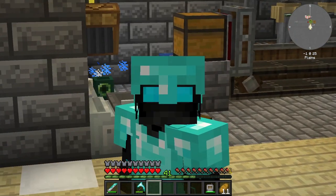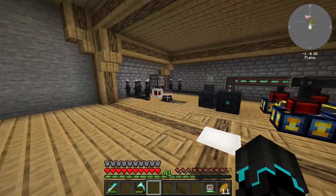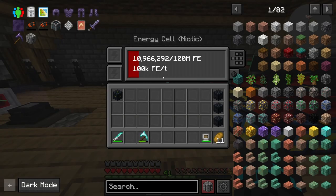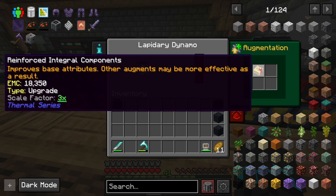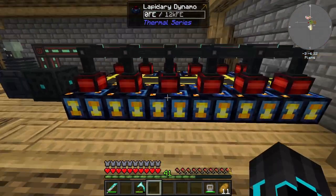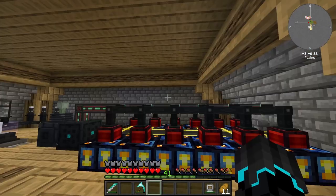Ladies and gentlemen, welcome back to Stoneblock 3. In the last episode, we set up this monstrosity right here. We are now generating a lot more power than we were before. In between episodes, I went ahead and gave all these the reinforced integral components. So every single one of these dynamos are now producing 120 RF.